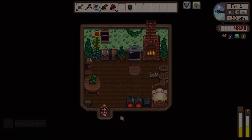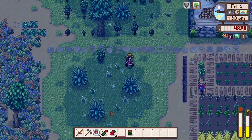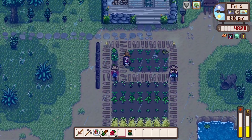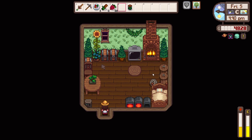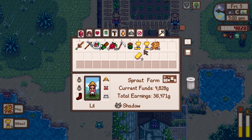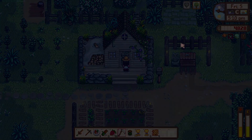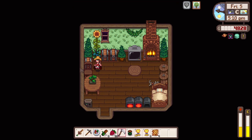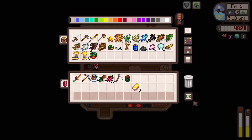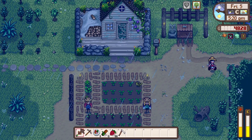Okay, well we wasted all our energy in the mines so we can't really do much now. Maybe I should just clear up the farm a little bit. I should harvest this wheat actually and I can get some more seeds eventually. I think we needed this for the fodders bundle — I think I need more actually, maybe 10. So I'll have to buy some more wheat seeds tomorrow. I should have done that today but we can do that tomorrow, that's fine.